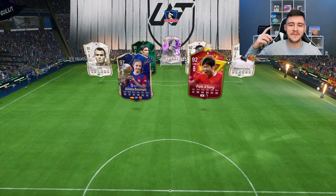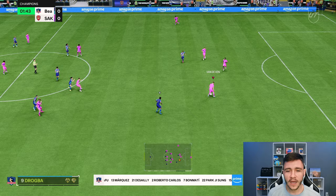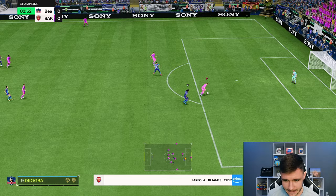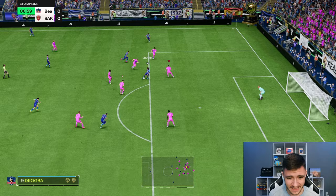Here we are in game number one of Foot Champions using the new Van De Ven card, and we have a really big test — Mbappe, Drogba, Ronaldinho, Messi. It's a very good team. Let's go ahead and test out the card's dribbling. His dribbling stats aren't great — about 85 reactions, 80 ball control. He does have a bigger build in-game, and the left stick dribbling, although not that important at center back, isn't that bad. We're going to do as much manual defending as we can with him.